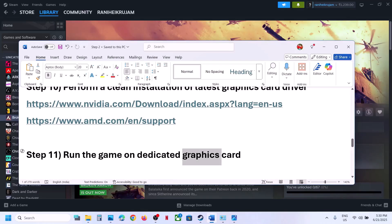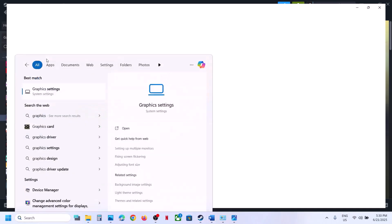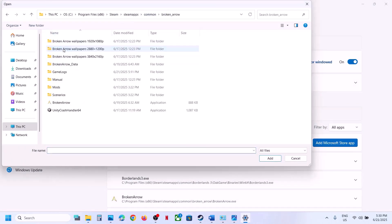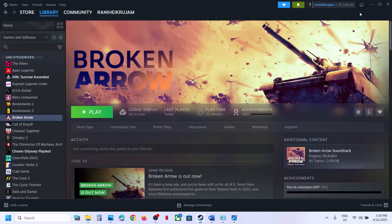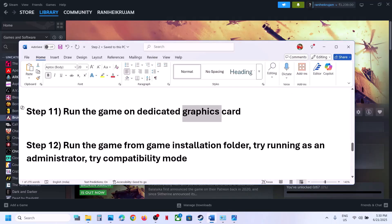The next step is to run the game on your dedicated graphics card. Type 'Graphics settings' in the Windows search box, click on it, then click Add desktop app. Navigate to the game installation folder, select the game exe file, and click Add. Once added, click on the game entry and select High Performance to assign your dedicated GPU, then launch the game and check.